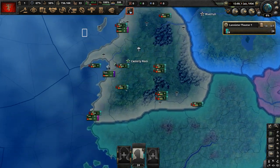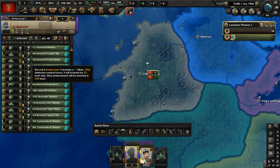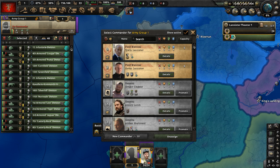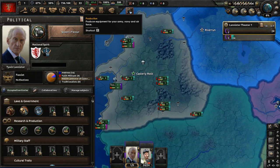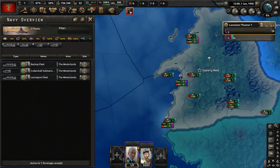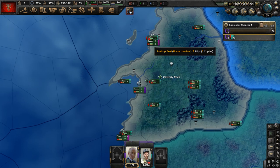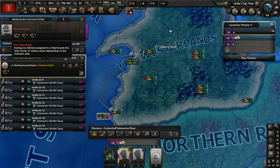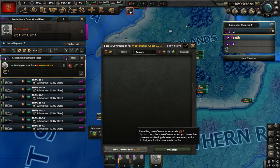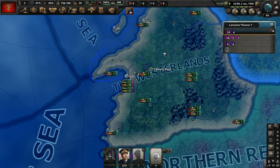Let's go to our army commanders. We have 24 divisions. We have Jaime Lannister as our best commander — he is the son of Tywin Lannister, lord of the Westerlands. We'll have him lead the force as a general. Let's have Tywin Lannister be the field marshal of the army group of House Lannister. We do have a navy. Let's bring the backup fleet, the Krakenhall submarine fleet, and the Lannisport fleet all together to create a death stack, then get a new admiral, Devon Hill.